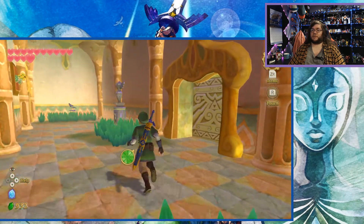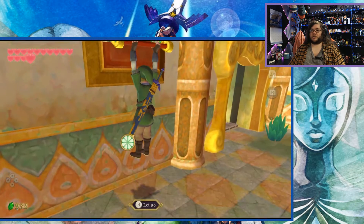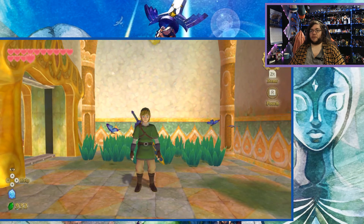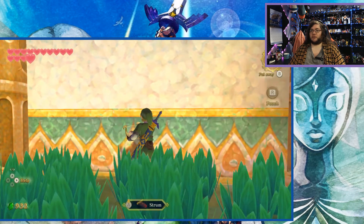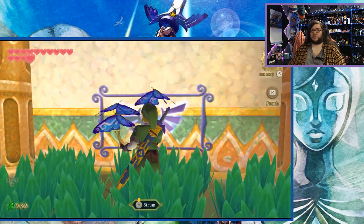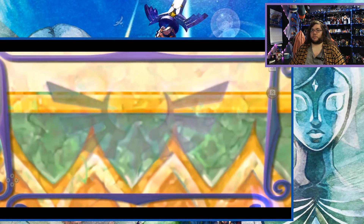Alright, this looks like that area I saw before — a quick way back to where I was, which is good. From the map it looks like I'm going to have to be doing a lot of backtracking through these rooms, so it's probably good that I have quick ways back through them.